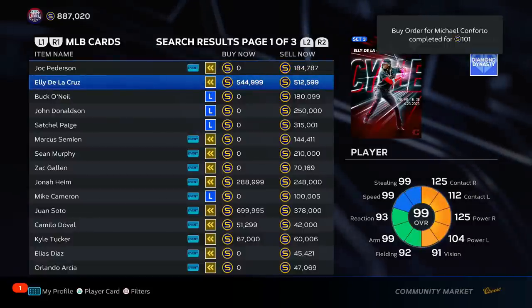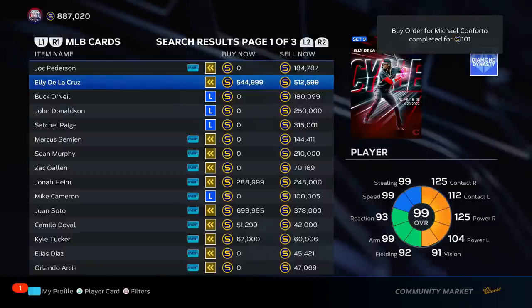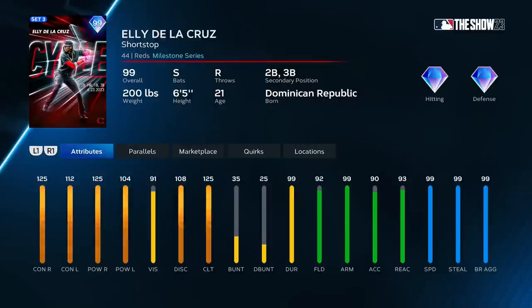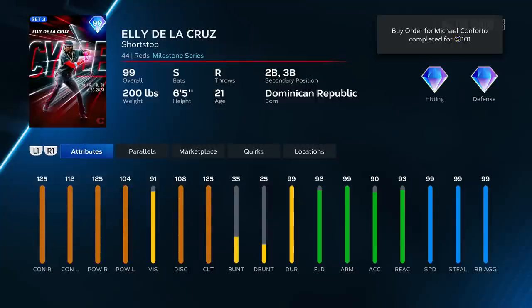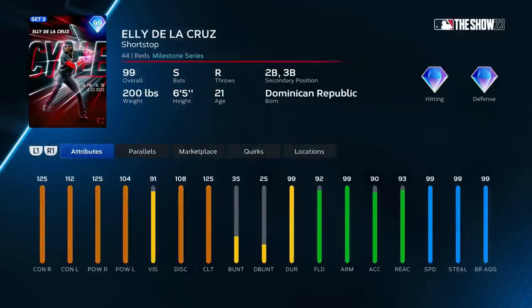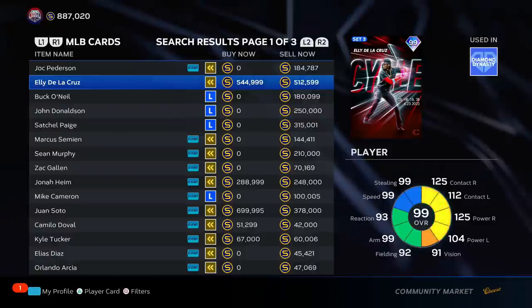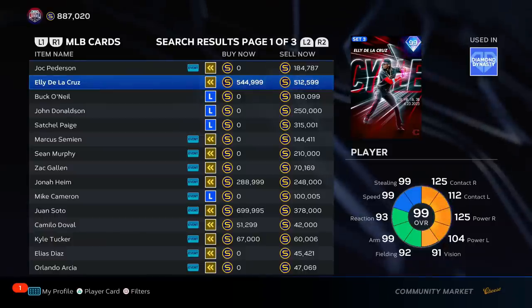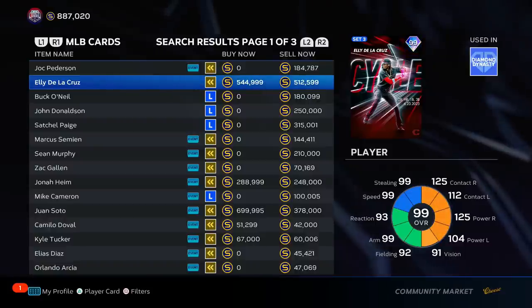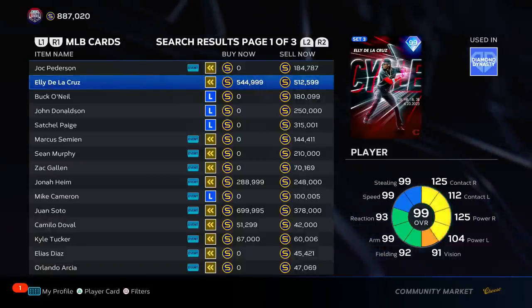Ellie De La Cruz — shortstop, second base, third base. 99 arm strength, the ball basically walks over to first base. 99 speed, 99 steal, 99 aggressiveness, 99 durability — he's superman. 125 clutch. The hitting stats look good, though 91 vision is a little sus. He's a switch hitter with a smooth swing. However, at 600k, I'm going to knock him from top of S tier to top of A tier just because of the price.